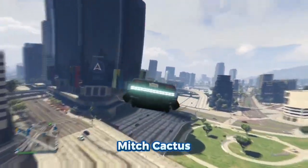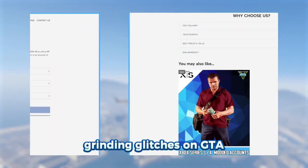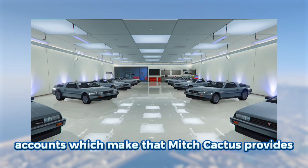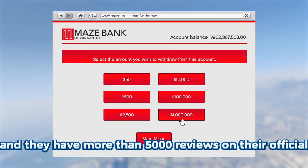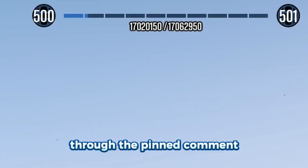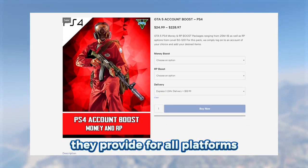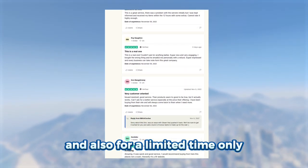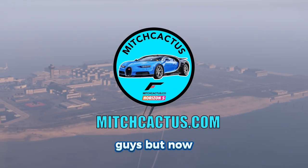Today's sponsor is Mitch Cactus. If you don't want to spend hours grinding glitches on GTA, check out their instant delivery modded accounts. They're super cheap and have more than 5,000 reviews on their official Trustpilot page. They cover all platforms, both old gen and new gen. Use my code GK at checkout for five percent off.